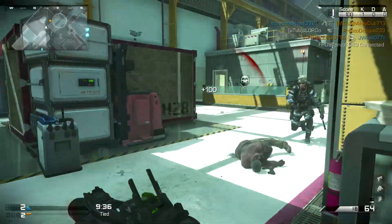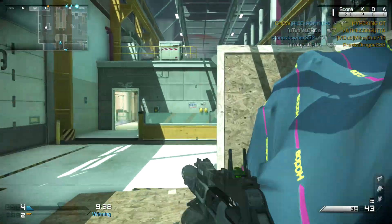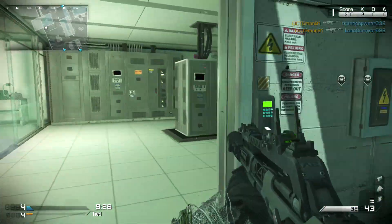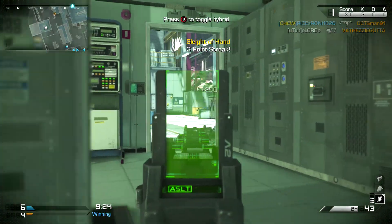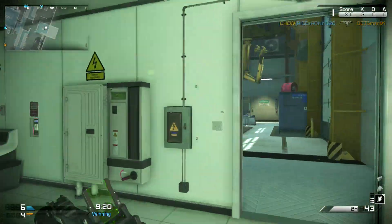What's up guys and ladies, how you doing? So you probably already heard, but there's a new gun in Call of Duty Ghosts. It's called the Ripper. It's a true hybrid weapon — it's an SMG, but with the press of a button, it actually turns into an assault rifle. Something we've never seen before.